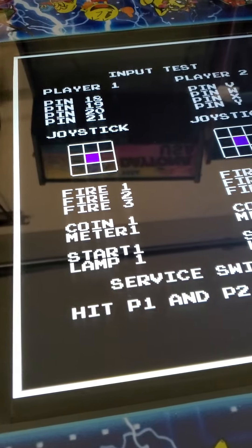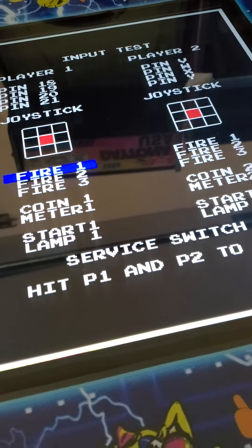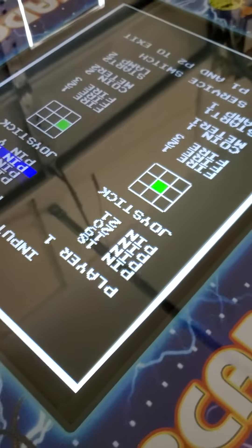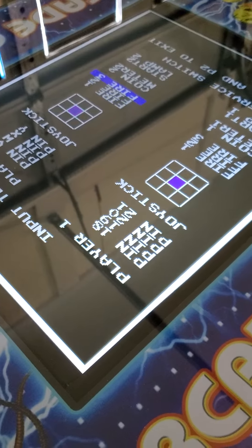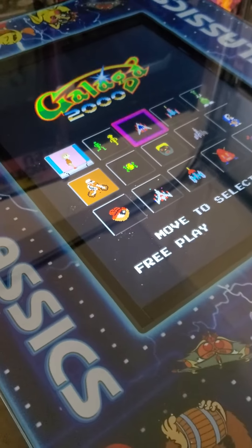You can also check your hardware. So now we're checking joysticks — Player 1, Player 2. Checking our buttons, same thing here. Making sure everything is wired up and working properly. Hit Player 1, Player 2. Then once you're done, I can reach back inside the game just from the outside and push that button — and there I go, I'm back into the game.